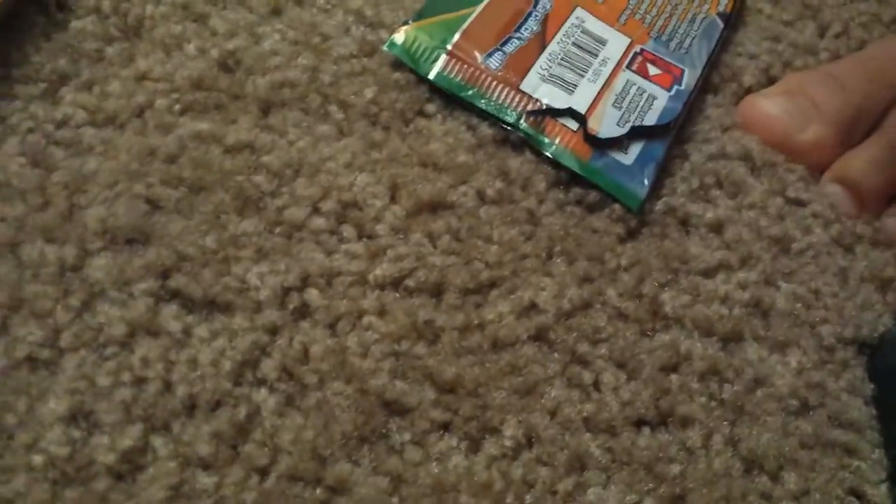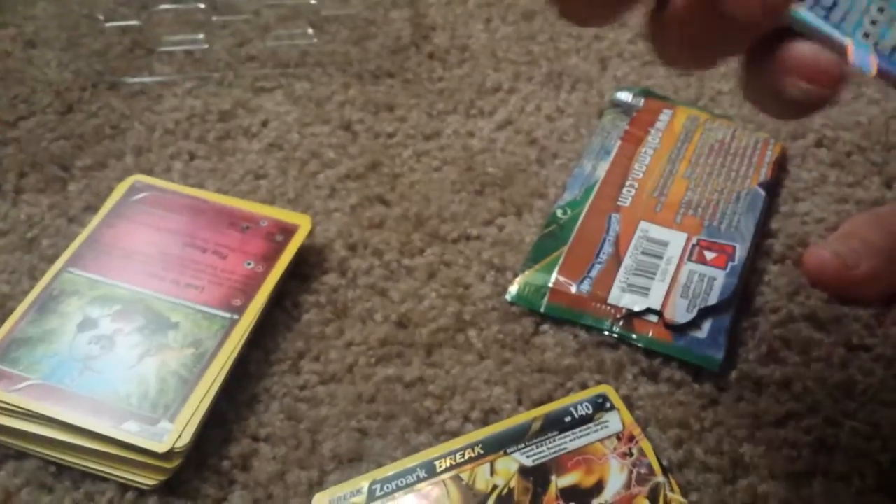Alright, recap! We got the holographic Xerneas, Yveltal EX, the Zoroark Break — that's pretty sexy, man. Got that Zoroark Break. The Altaria EX Full Art we pulled — is it textured? It is textured. And we got the promo Xerneas Shiny. Nice. See you guys in the next video. Peace out!